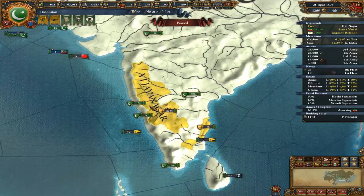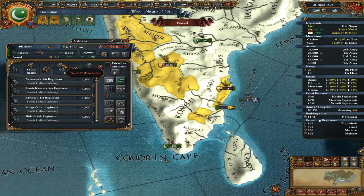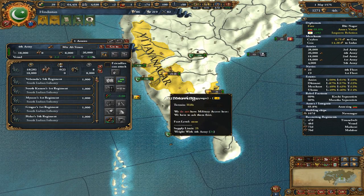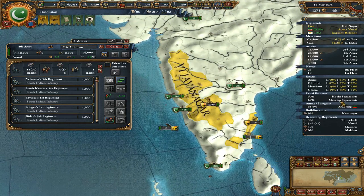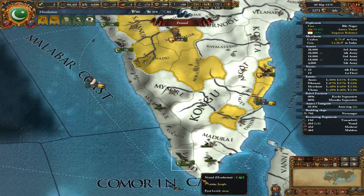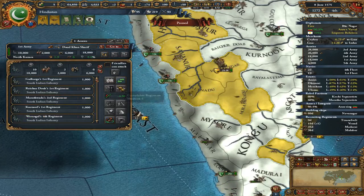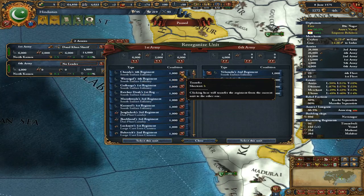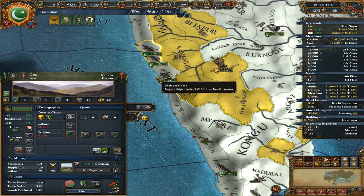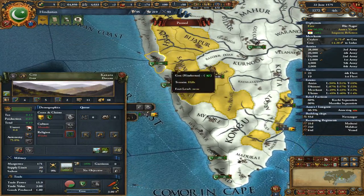We can get 10,000 more troops, so let's build up our army just a little bit. The only places we have rebels are Corchan and Goa, so let's move some more of these troops up north. This is all the same army — I've just split it in half, because Goa doesn't have the infrastructure yet to support all of these troops.